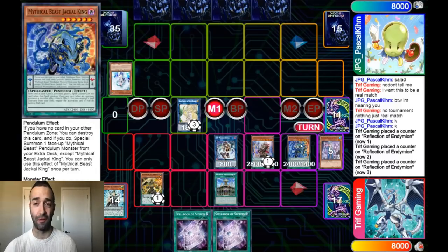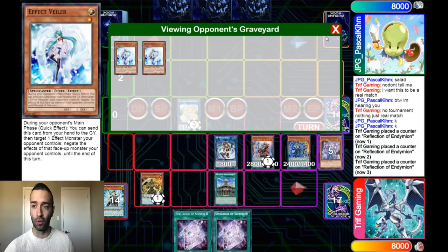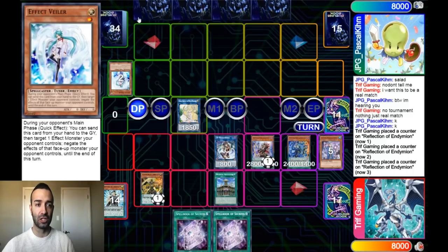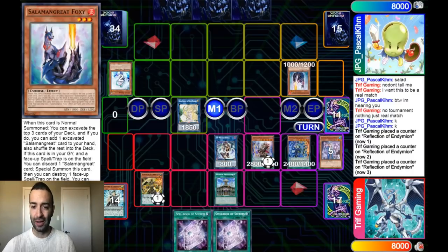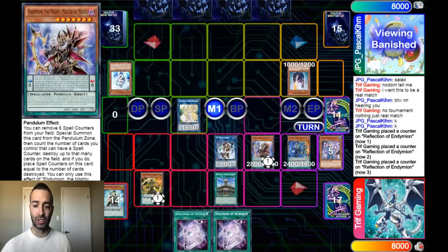He has a Veiler left so he activates it on Selene. I'm left with a choice: do I negate this second Veiler of the turn? What if he has a Nibiru? I can't take that risk so I let the Veiler go — Selene goes to zero counters. Very unfortunate because if he saved it to the very end, there might be a Nibiru, and he baited Nibiru well by thinking for a long time. Now you're not playing around Veiler anymore, you're playing around Nibiru.